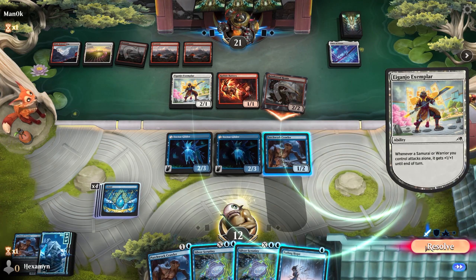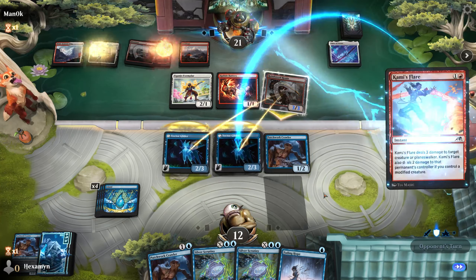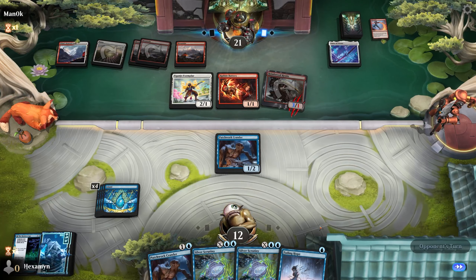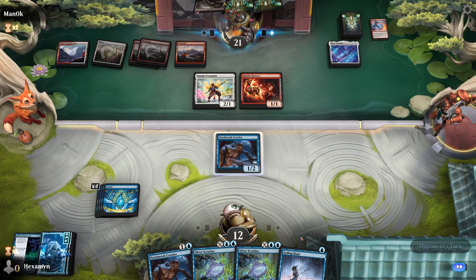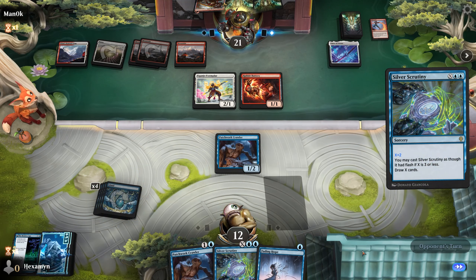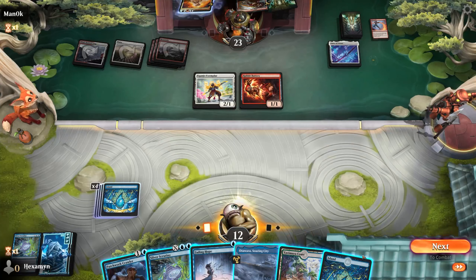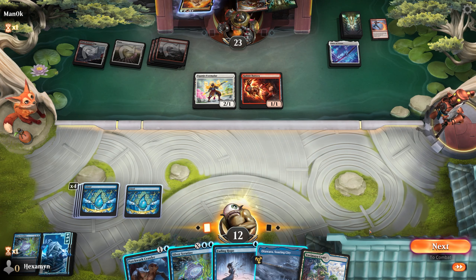Opponent attacks with the Ronin again — becomes a 3-3. This time I'm going to double block with the two Flyers. And it's Cammy's Flare on our Glider — they've been holding that all along. Kind of glad they killed that and not our Crawler. I guess it's probably best we draw some cards here, as we're going to need to find some answers for their aggression. And it's a Sacred Fire on our Patchwork. Suddenly we've got no cards, and we just draw two lands — then another land with our Draw Step. Really annoying turn for us there. At least we did kill their Ronin — they're not going to be able to whack us with that next turn.